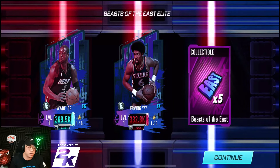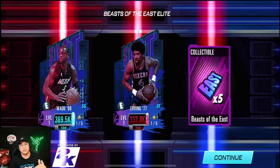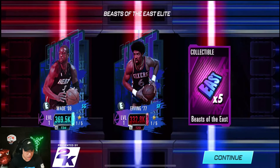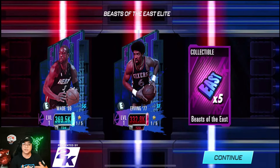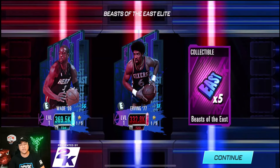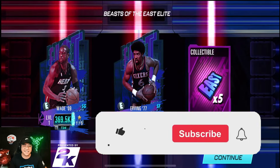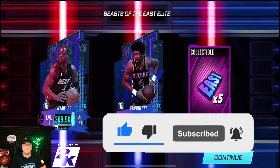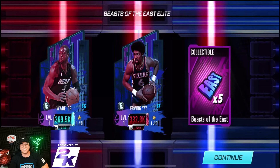We could have gotten Bill Walton or Elgin Baylor but that's okay. The Beast of the East elite packs were fire — absolutely fire. You guys tell me your thoughts on the Full Court Press in the comments, and let me know if you pull anything fire. Thank you so much for watching — everything NBA 2K Mobile is right here on the channel. If you enjoyed, smash that like button, hit subscribe, and turn on notifications. Thanks for watching, catch you soon, peace!